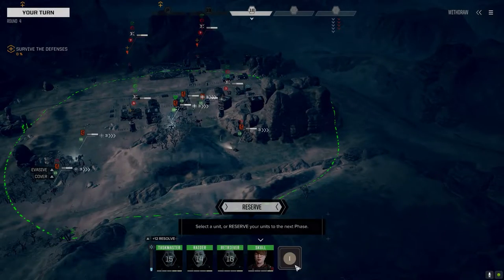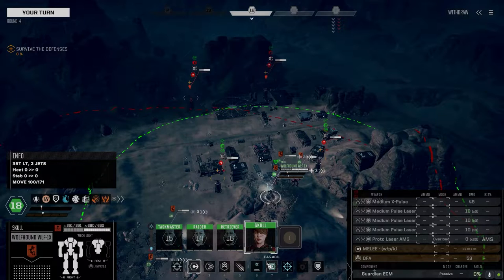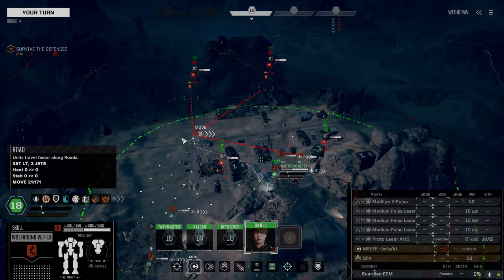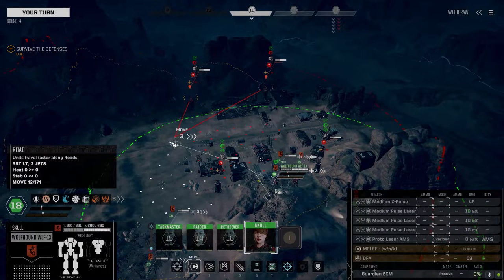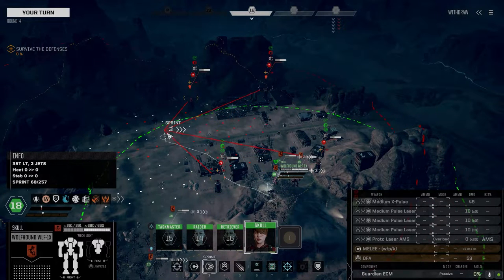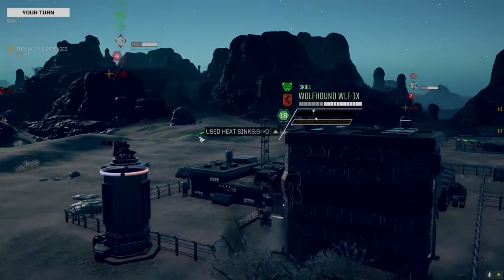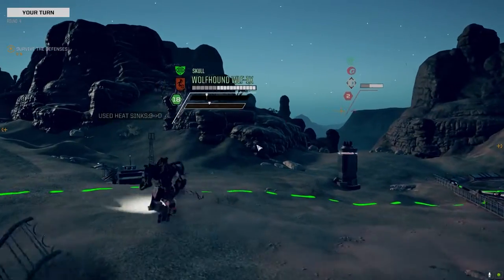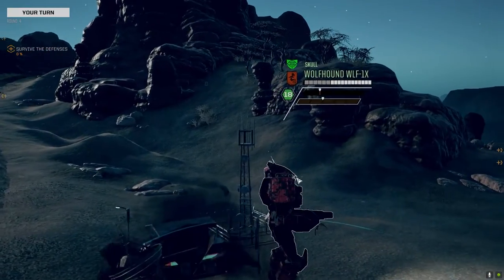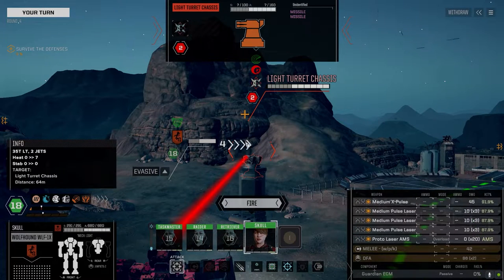All right, let's do this. Your AMS is up and running. We've got to kill this SRM-6 turret. We're just walking over these buildings because we know there's enemy infantry in them, trying to squash them before they can get a shot at us.